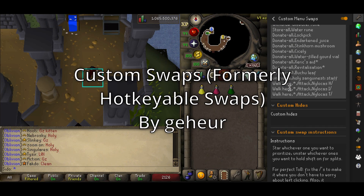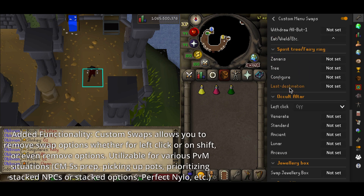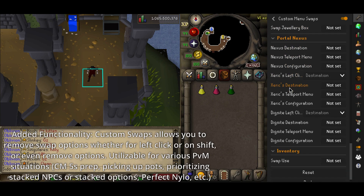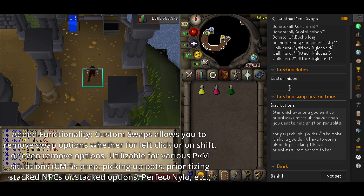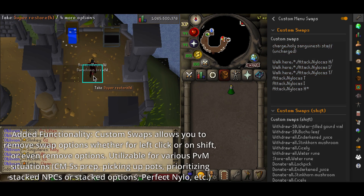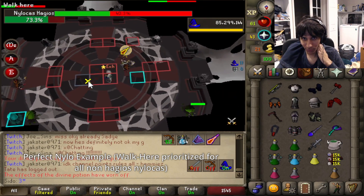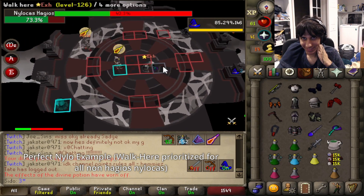Hotkeyable Swaps by Gehurra was upgraded to Custom Swaps, which is probably one of the strongest plugins known to man. It allows you to customize not only your left click swap but your shift click swap too. Just to name some niche yet overpowered uses, you can have it prioritize NPCs that are usually stacked on one another, like a Nylo, or even swap the walk here option for NPCs you don't want to left click on.